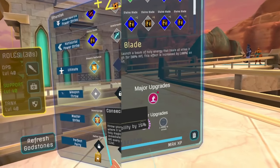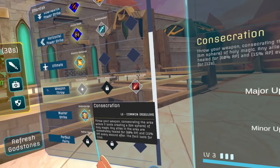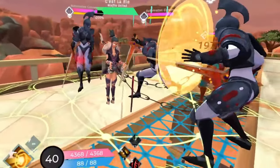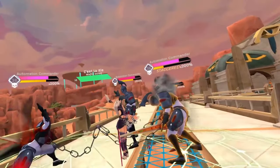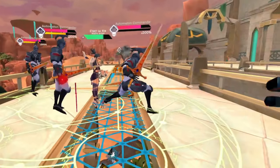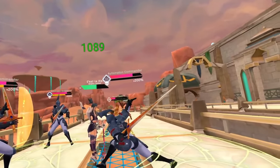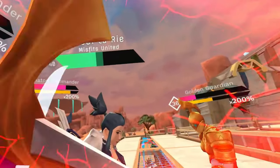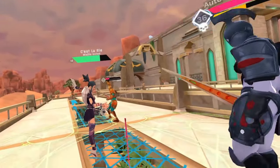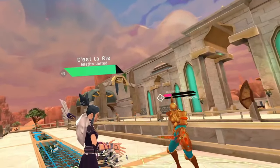Next, for the weapon throw, we'll be taking Consecration. This offers a large 60% AP heal instantly on impact, then continues to trickle heal for 15% AP every second for 12 seconds. An important thing to remember about this heal is that it's free — it doesn't cost any rage to cast. So if someone needs a tiny bit of healing, always throw this if cooldown is up. Unfortunately, this Godstone does not get any major or minor upgrades, so we'll be moving forward.